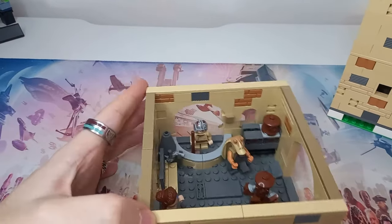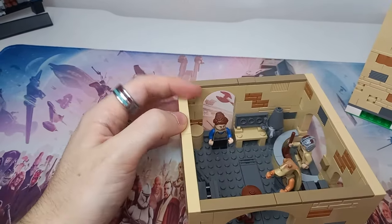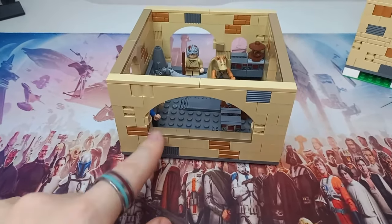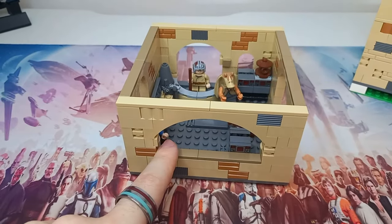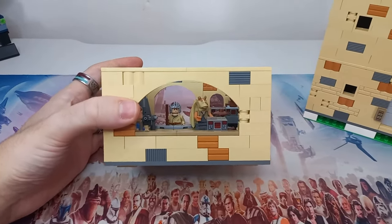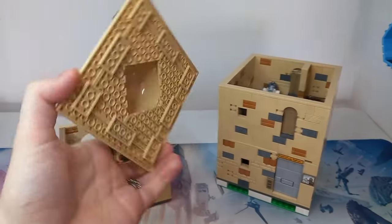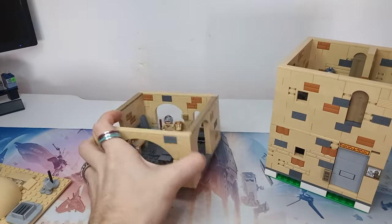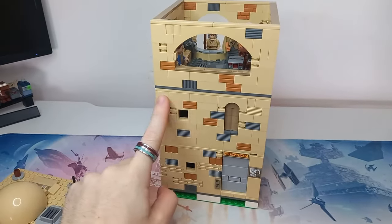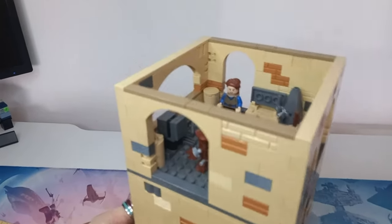We've got the giant door leading to the outside, a counter — I assume Watto probably lives somewhere behind there as well — then the entry door and a massive window which Watto could use for sales. I'm not sure we really see this side of Watto's hut from the inside, so I've added this big window to keep it open and have Watto overlooking the city. I've included corner plates on the bottom of Watto's Wares which just slip in, and I've used a grey base plate — I could have pieced together a sandy one but felt Watto's floor would be a bit dirtier than the rest.